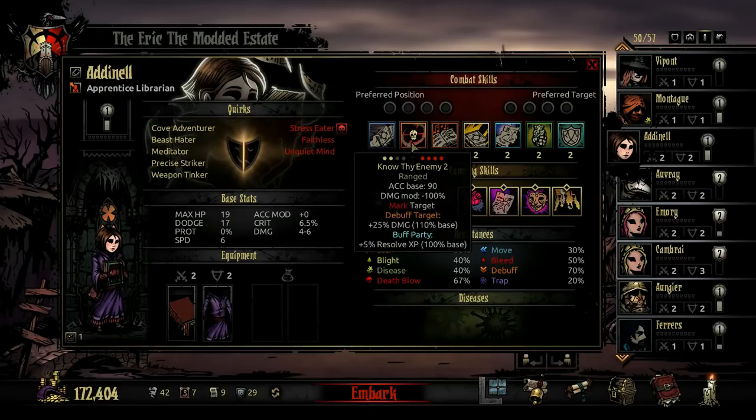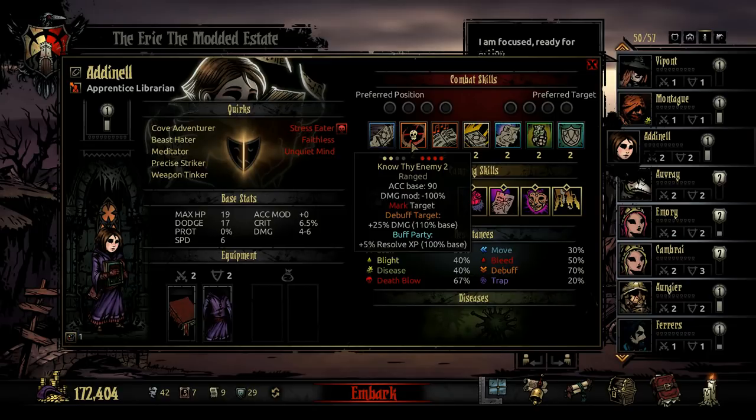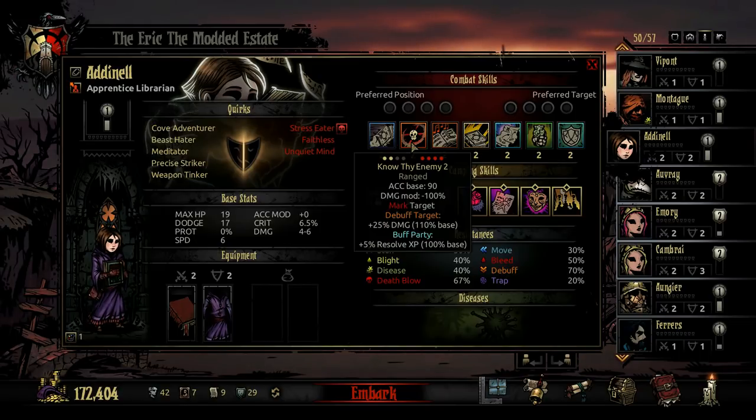The Librarian's second skill is Know Thy Enemy. This is her marking ability. It marks the target for 3 turns. It also debuffs the enemy to take 20–40% additional damage for 2 turns — that is additional damage taken, not the damage that they deal. Additionally, it buffs the entire party to gain 5% Resolve XP for the entire quest. The catch is that when you camp, it goes away. So if you want the XP, you might camp early or not camp at all, and if you don't want the experience, clear out the dungeon, save one set of camping supplies, and camp right before you leave.